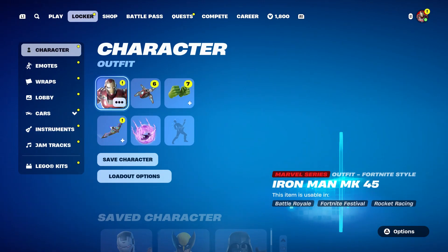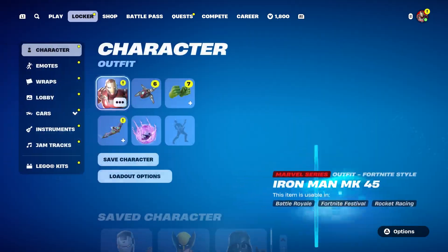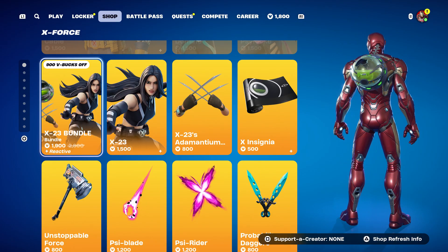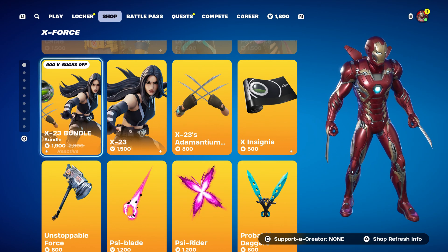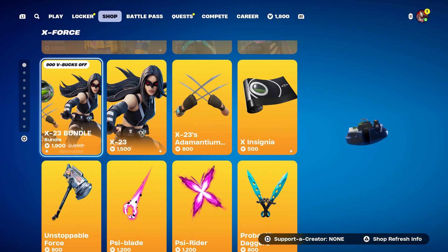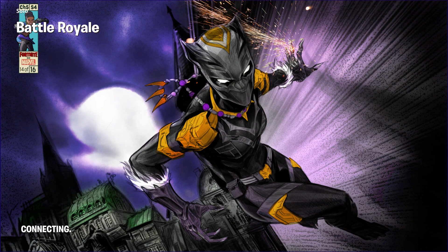Now we're not going to do anything with the X-23. Instead, we're going to start up a Battle Royale. Once we do start it up, make sure you hover to this skin so we can get this skin too, along with her pickaxe. Please be patient and wait until we start it up, then I'll tell you exactly what to do next.